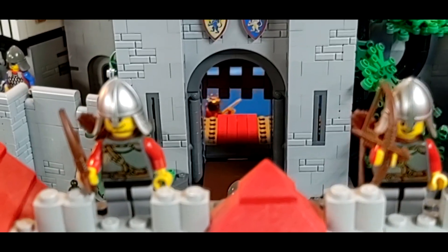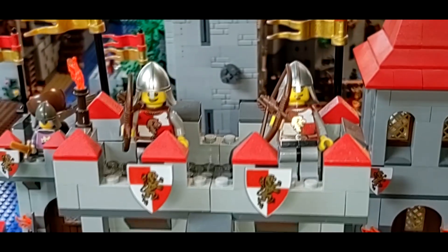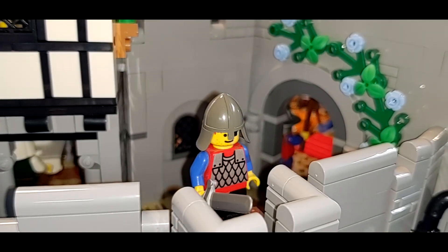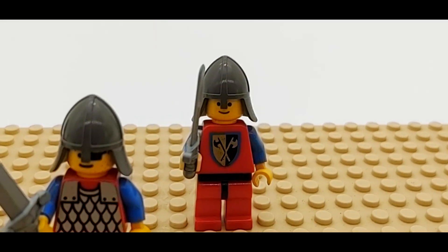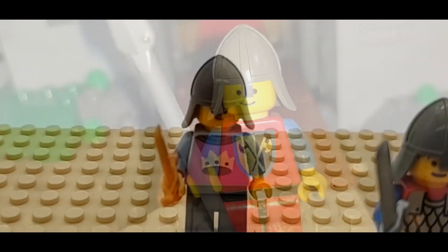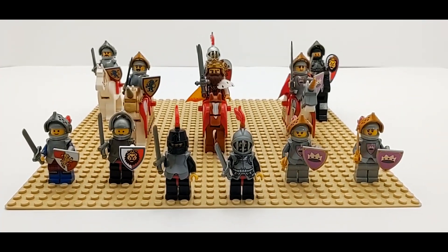I always put them in the high up posts so they can get a good shot if need be to keep any intruders out, so they're up in the high towers. And then here's our infantry — the main guy here is a classic Black Knight, and then I have a classic Crusader as another member of my infantry, and there's his post. And then here is one of my Knights Templar collectible minifigures, and she's over here on that wall.